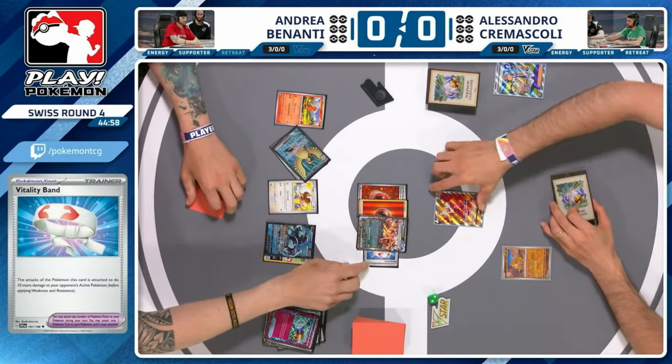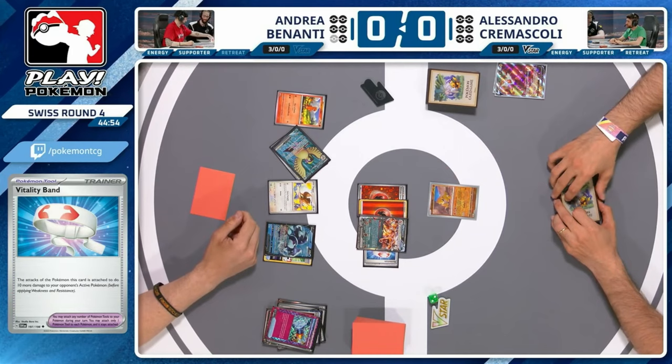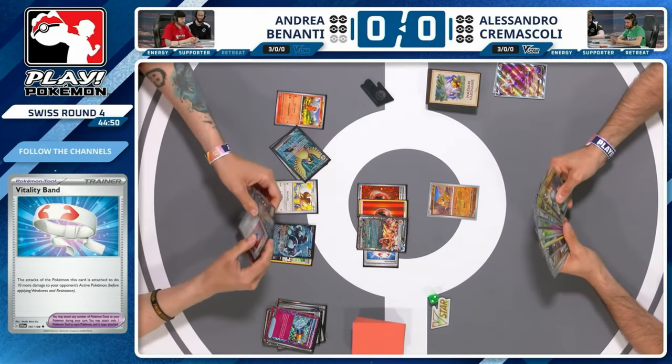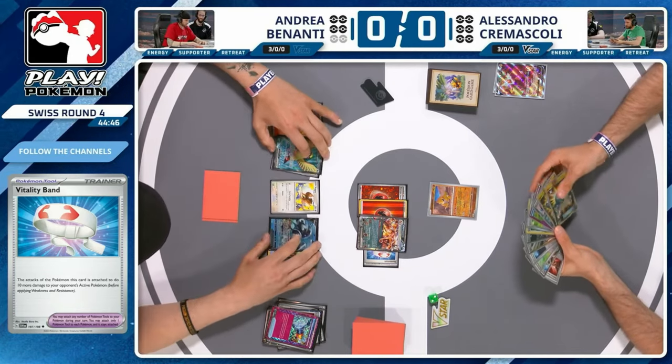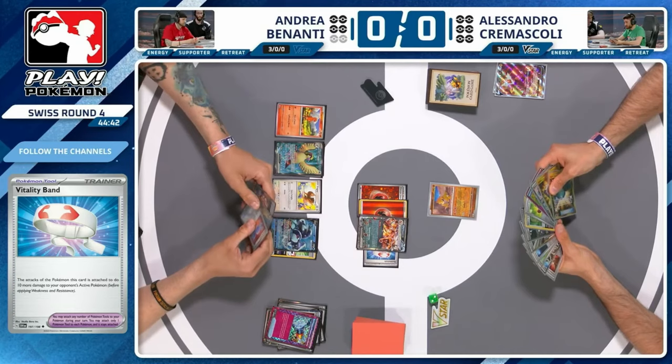Alessandro is going into turn two with a Sanctuary on the field, down two prizes — that is not a great place to be. Alessandro has a large hand size but still not holding onto much, and has to start finding Pidgeys. Wasn't able to utilize the Forest Seal Stone either with the Rotom getting KO'd. This is amazing early-game pressure from Andrea — looks like he came prepared for control with the tech inclusions within the list.